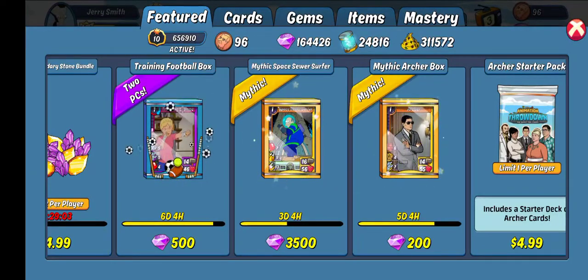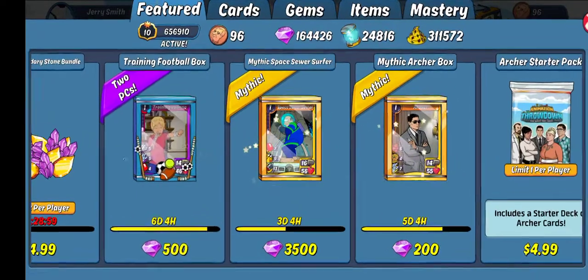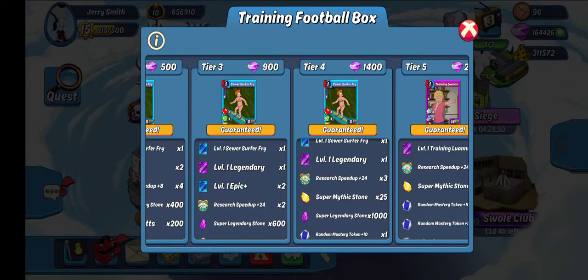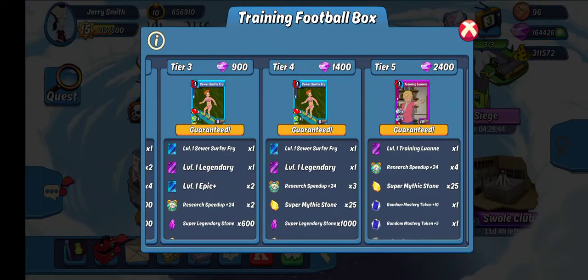Sorry, not just Legendary Power Stones. Then I'm also going to do the Football Training box. For this one, you can see I already did one pull. We're going to go up to Tier 4. If I get the Meg Football Kickoff card I'm looking for, I might do one more, but I'm two cards away from having a quad on hers.